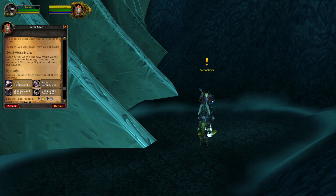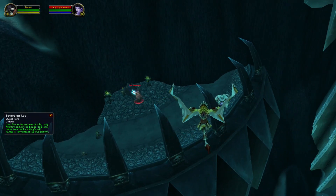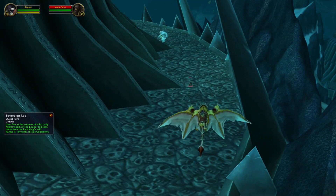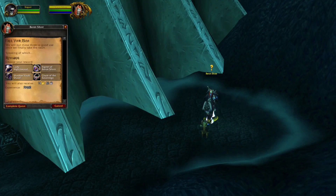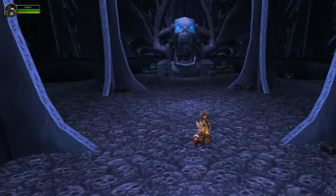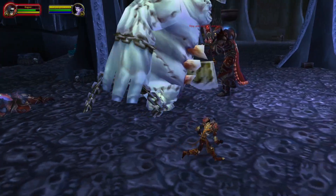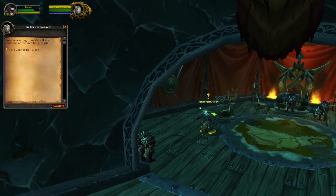The same quest giver will then give you another quest with a quest item you must use at three specific targets. To reach these you will need your flying mount. The third target might be hidden behind a building, so use a target macro to find it easier. Once you have used the quest item on all three, hand it in. The next quest takes place in the building to the left of the quest giver, where you click an object to start an event, kill an elite with some assistance, then return to your ship to hand in and pick up the follow-up.